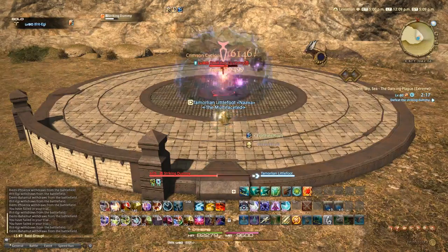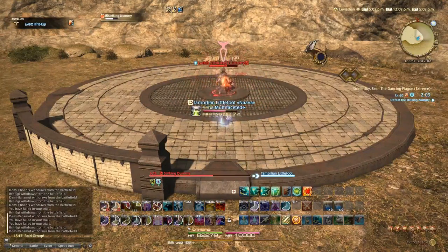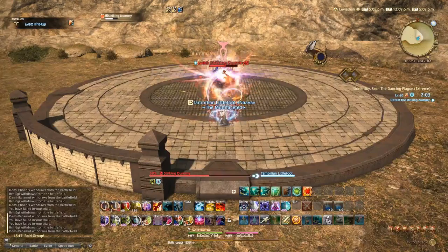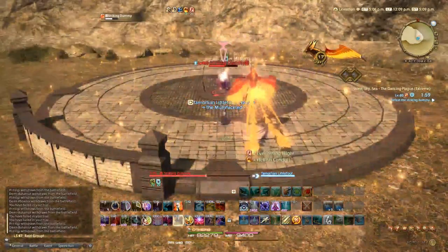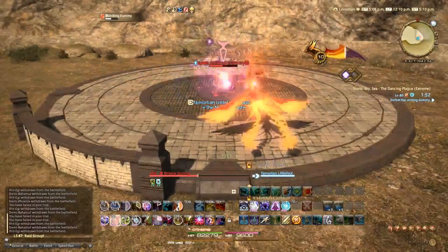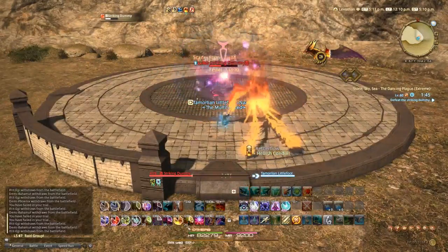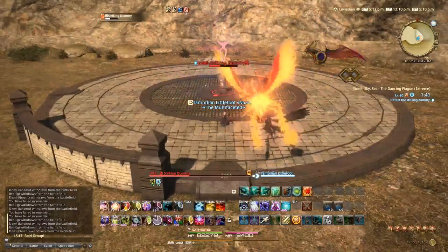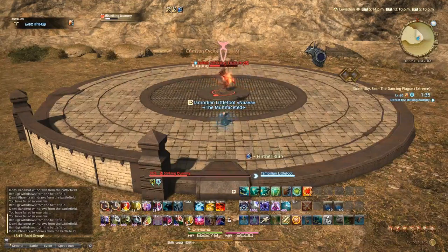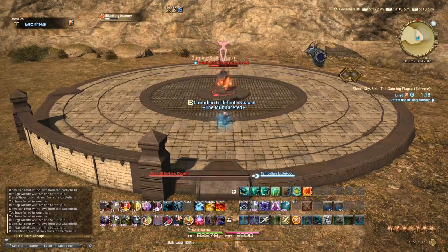While you have Ifrit out, his abilities are going to be stronger than your Ruin 2 and Ruin 3, so you're going to want to use them over Ruin 3 and Ruin 4 — I'll get to that later, but there's a situation where you want to use Ruin 4 instead of your pet abilities. Ruin 2 should only be used once in the fight right at the very beginning. After that you'll be using either Ruin 4, Ruin 3, or your pet abilities. Always try to summon Bahamut and Phoenix at the end of a global cooldown to get the maximum amount of time with them, getting the double cast — your cast and the summon's cast as well.